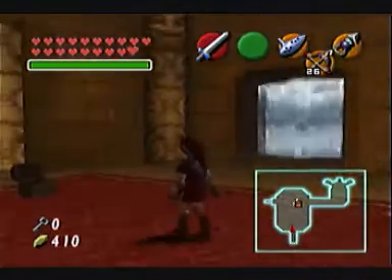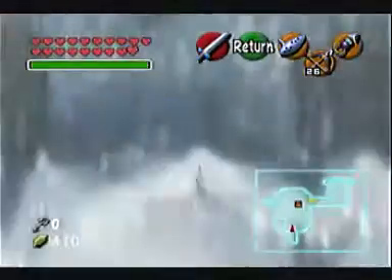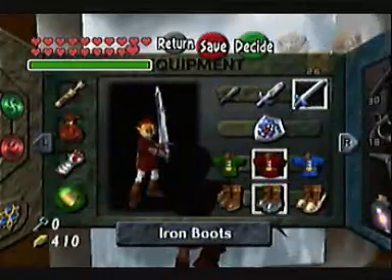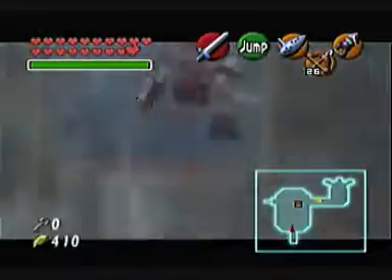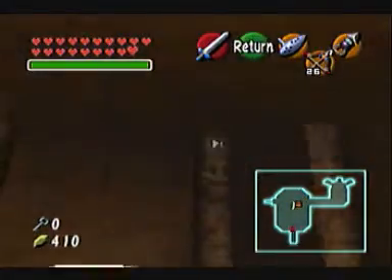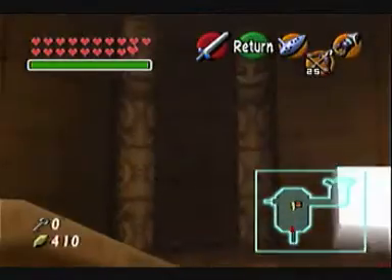Now the eye is closed. We definitely got to get that chest to appear somehow. I'm not seeing an eye switch here. I wonder if Iron Boots — I don't think that they would, but I'm going to try Iron Boots and see if I can backflip into this. It looks like they're pretty well repelled when you do that. Got any more hidden switches? I wonder if hitting that again as an adult will do anything.